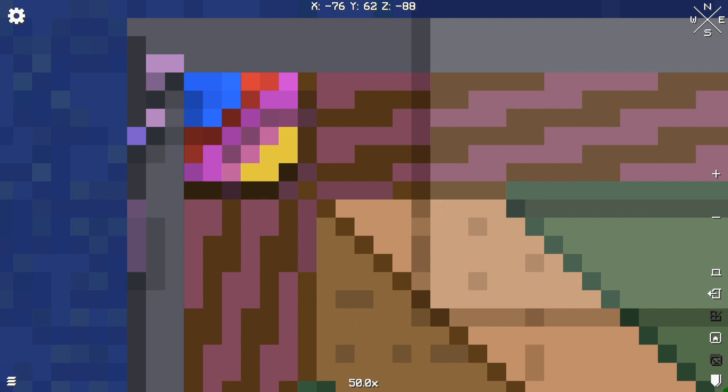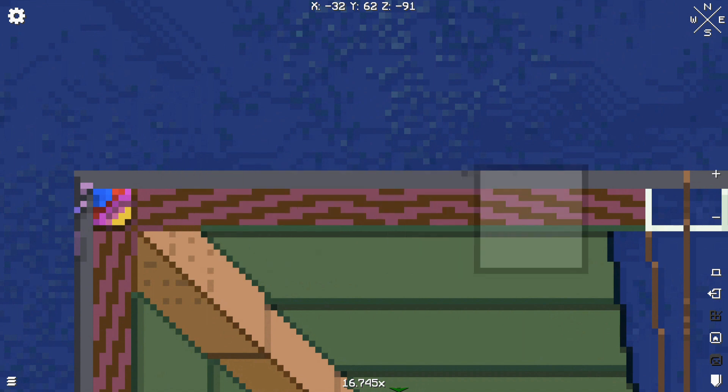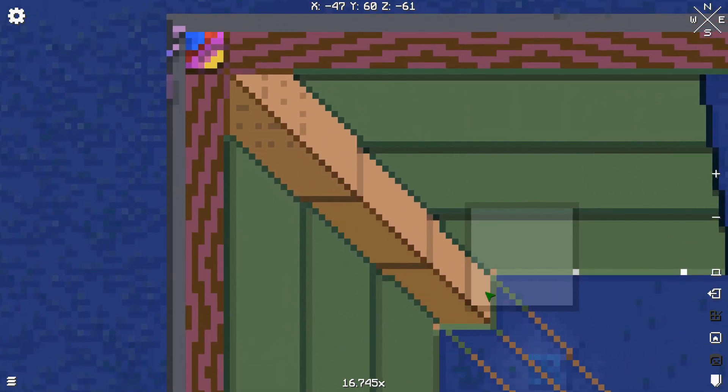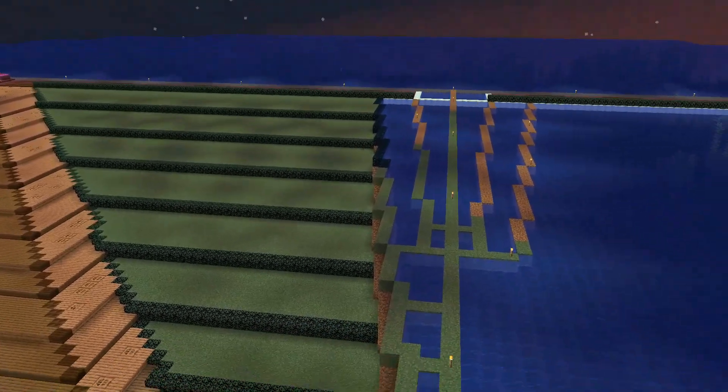The world map mod converts all the pixels that make up an individual flower into one color to create a different color from what you see in person. So there are some pretty big goals I'm hoping to achieve here, but at the end of the video, you'll be the judge of whether I achieved them or not.